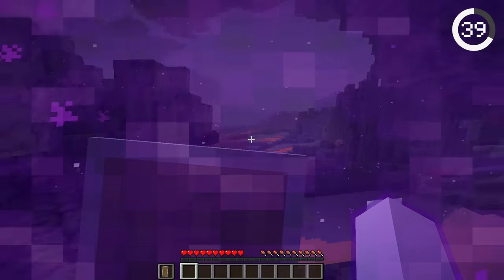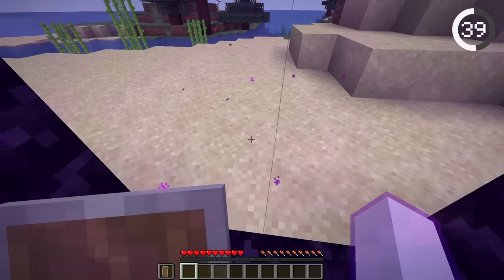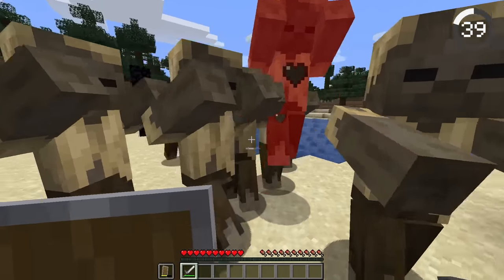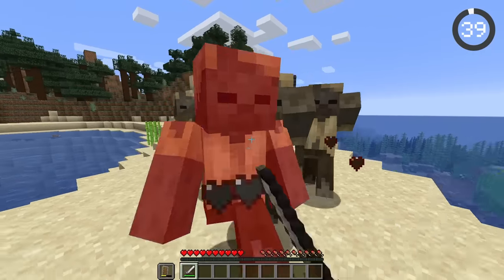There's a way to become invincible in survival. Blocking with a shield while entering a nether portal makes the shield continue to be held out even once you exit the portal. This allows you to both swing your sword at the same time as having your shield held up.